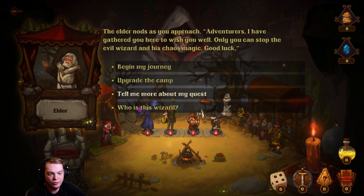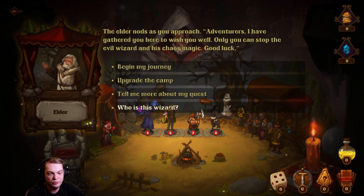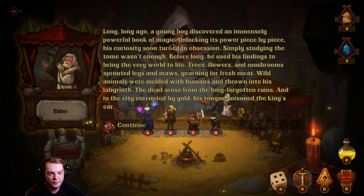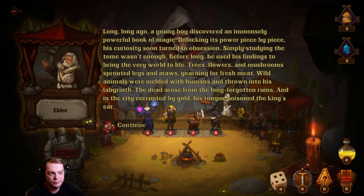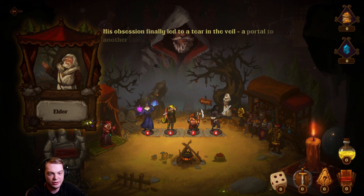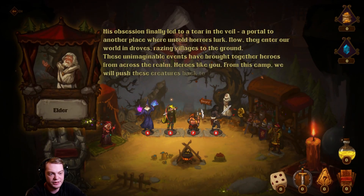You can tell me more about the quest — who is this wizard? 'Long ago a young man discovered a very powerful book, unlocking great power.' Yeah, I'm not going to read all that — wow, this is a lot of reading.